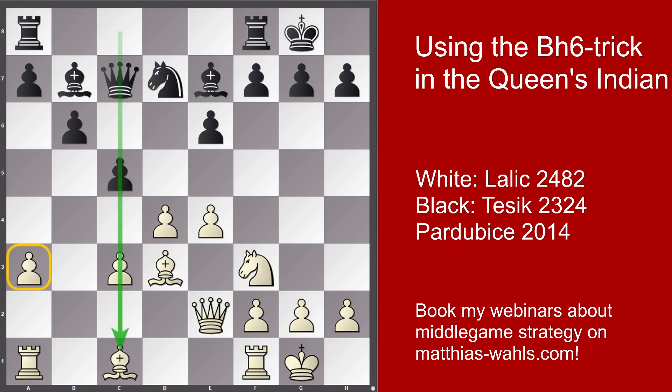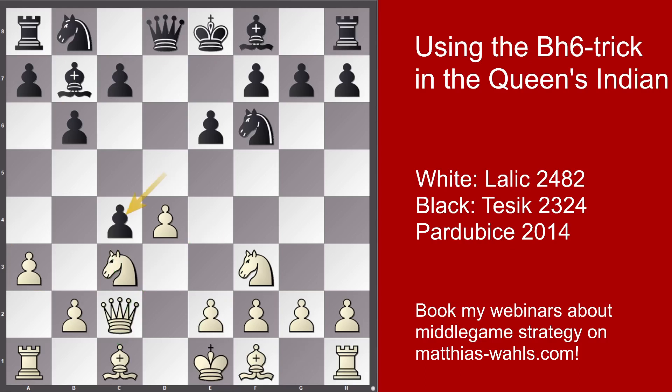Apart from that, Black has some chances against the weak pawn on a3 in the endgame, and also has a minority on the queenside, so there is potential for creating an outside passed pawn. The position is roughly equal. In the game however we saw the move dxc4 instead of Be7. This is also a good move for Black.